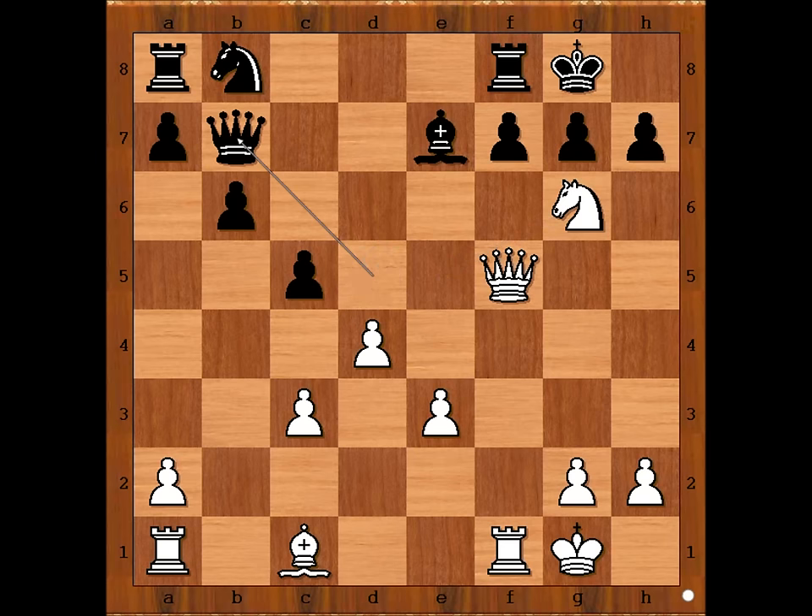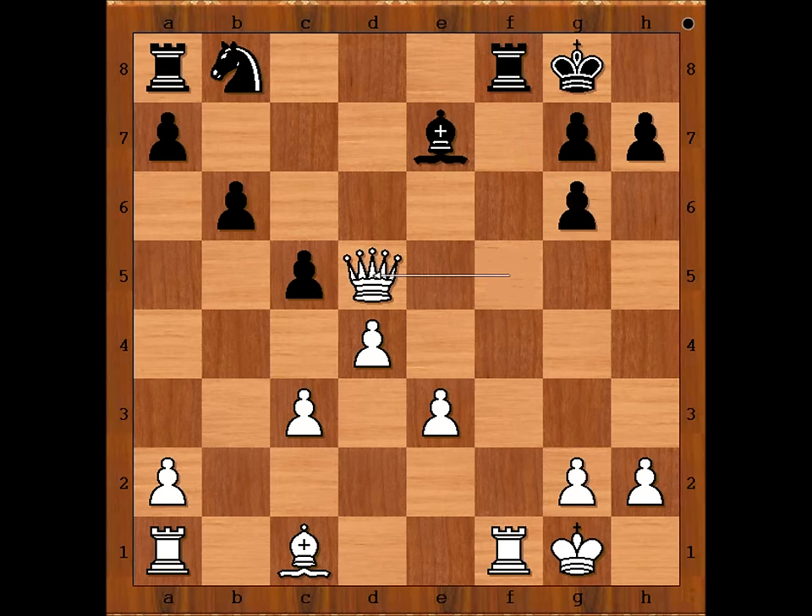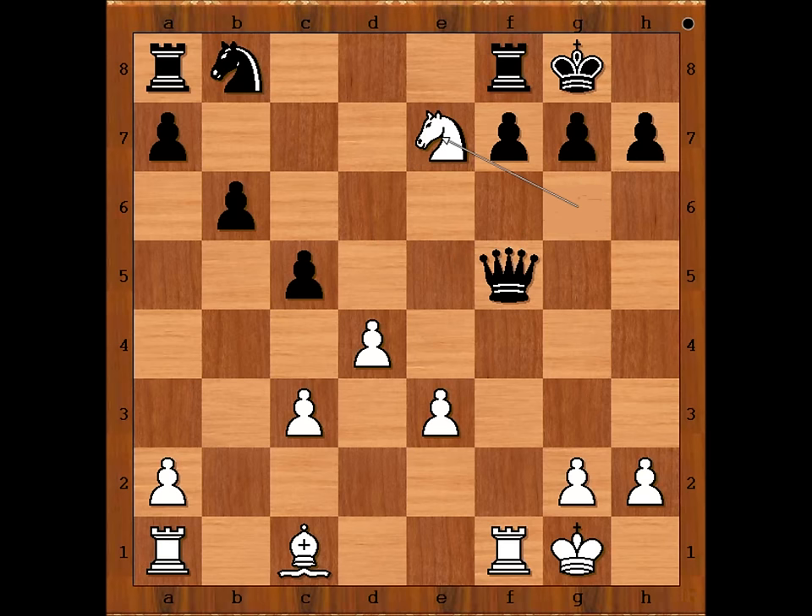Black played queen to b7. If pawn takes knight, queen takes queen. If queen takes queen on f5, then knight takes bishop check, and after king to h8, knight takes queen. So we have queen to b7.